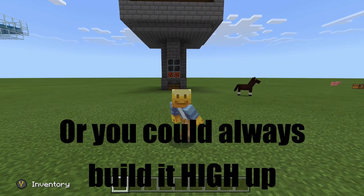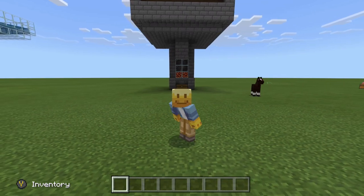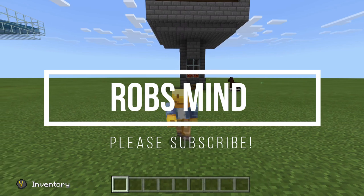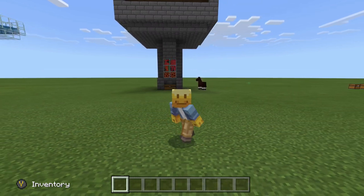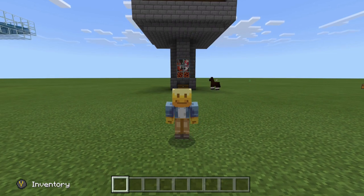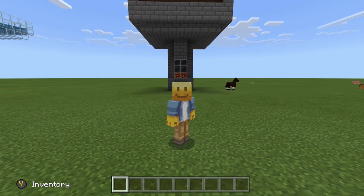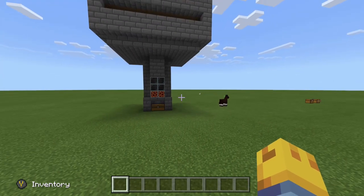It uses dispensers with water buckets inside of them running off of a hopper clock in the back, and will occasionally flush out all the mobs, pushing them to the center, dropping them onto the magma blocks, and picking all the items up. There's a good load of mobs coming down into the kill chamber right now — all sorts of mobs — they all just died on the magma blocks. We'll go check out how I've got it set up to collect all the items.